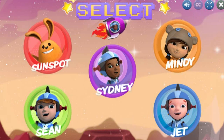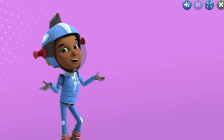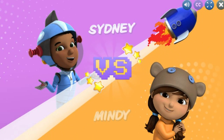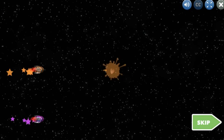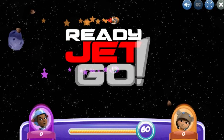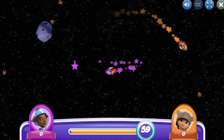Astro Tracker is all about tracking and identifying asteroids. Sidney versus Mindy! Let's go! Click on the small asteroids to blast them. Ready? Go! Your spaceship will follow your cursor.